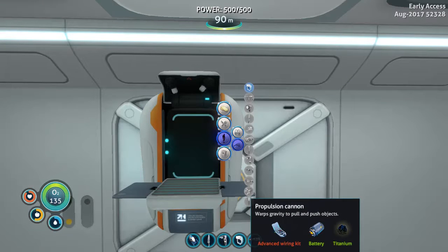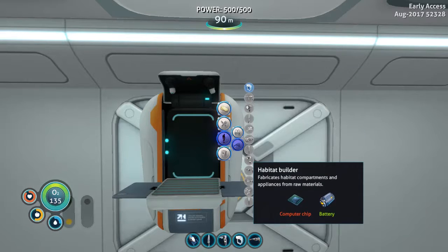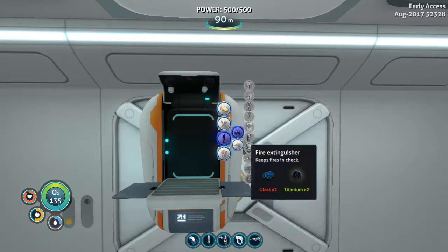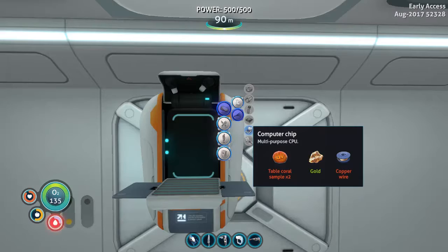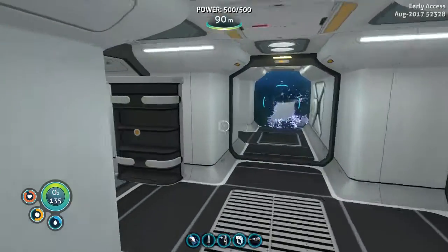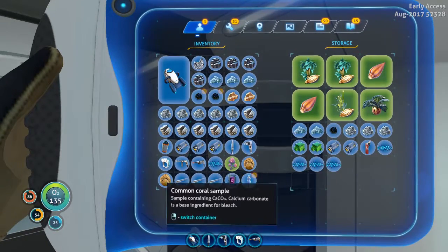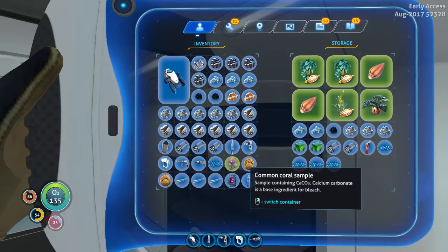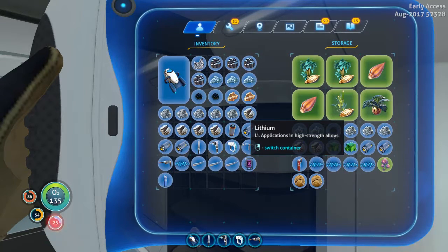Propulsion cannon — that sounds fun. It warps gravity to pull and push objects. Most of these sound fun. All we need is an advanced wiring kit, gold, and copper wire. We only have two golds. Just put these back. And all of this lithium.